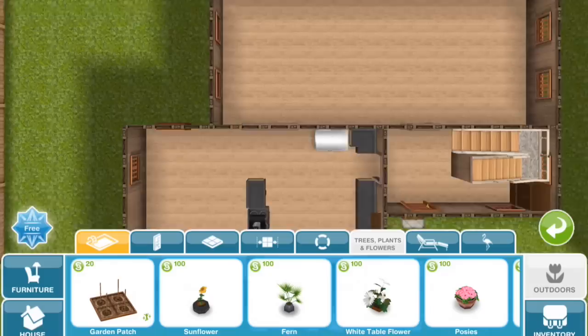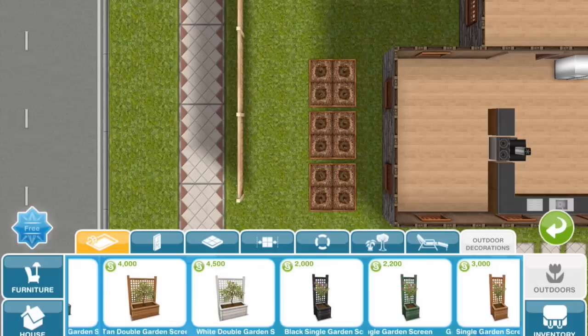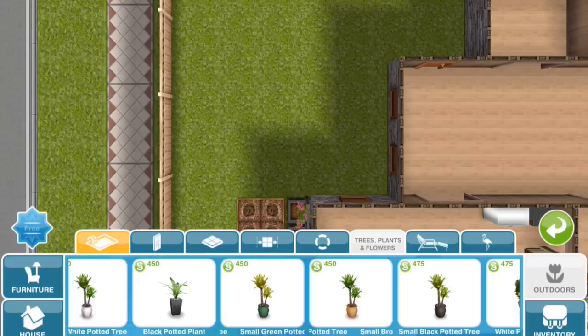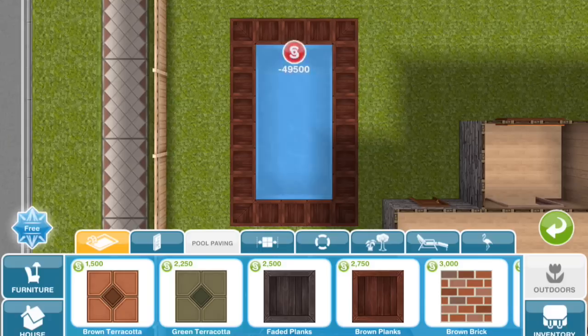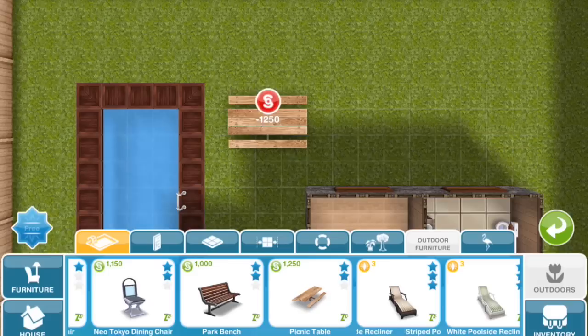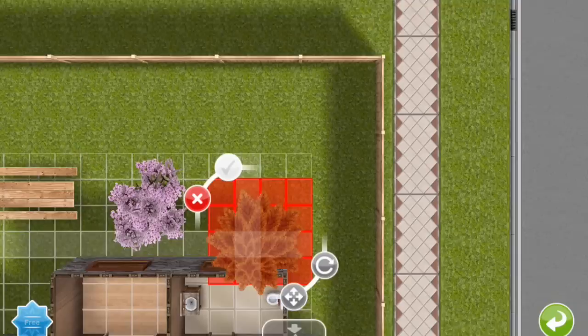I'm going to put in a few garden patches, and then I really like these flower trellises — they're just nice and decorative for the outside, though a bit expensive. I'm going to build a pool because we've got room for that in the yard. I didn't choose the pool paving ahead of time, so I'm now wasting money changing the pool paving — but you get the idea. I'm going to put a picnic table and a couple more trees because those look nice in the yard — you can imagine your Sim family just hanging out by the pool. And there's room here for a grill.